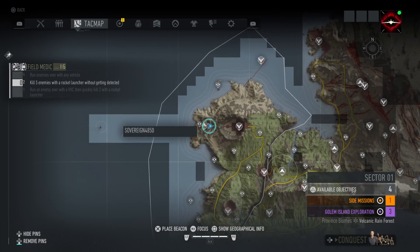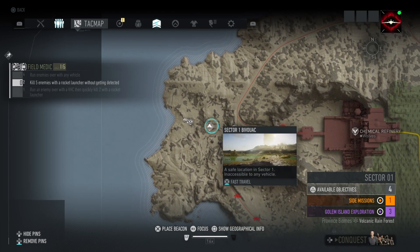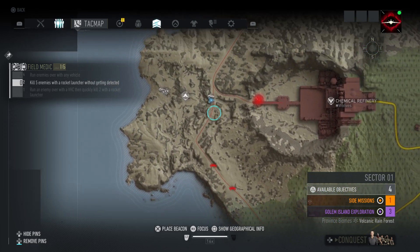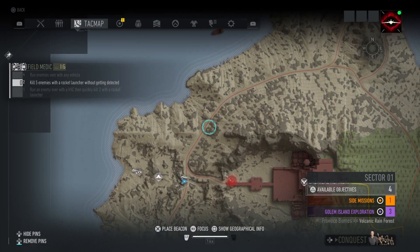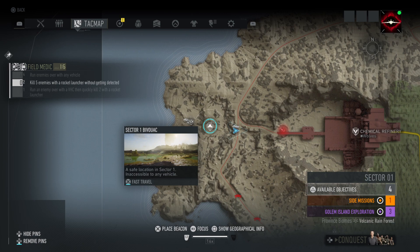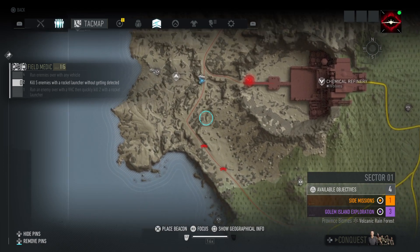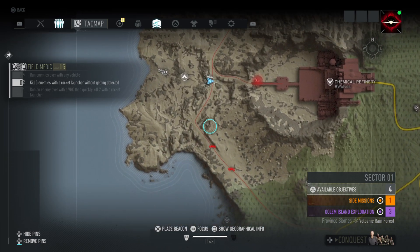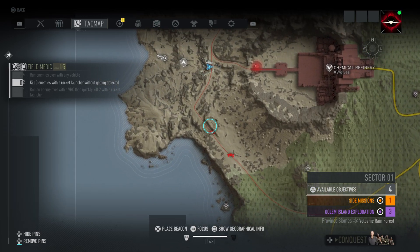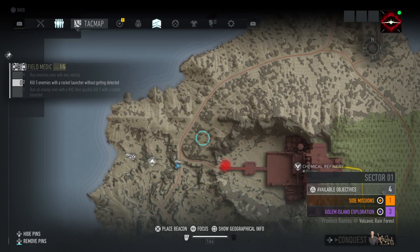I've decided to come to the Sector 1 Bivouac on Golem Island. Anyone who's seen my videos knows you always get two cars here. They both come in the same direction this time, but normally you'll get one coming down either one of these roads. As soon as you start from the bivouac, you run to the road near the little parked car and wait for them to appear. Each car on Golem Island has five enemies in it, so you can do this anywhere, but here you'll always get two cars quickly — so it's a good place to come.